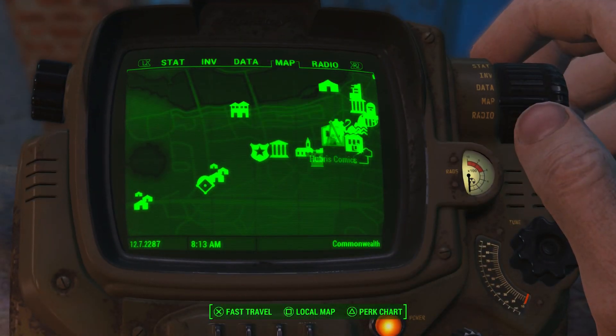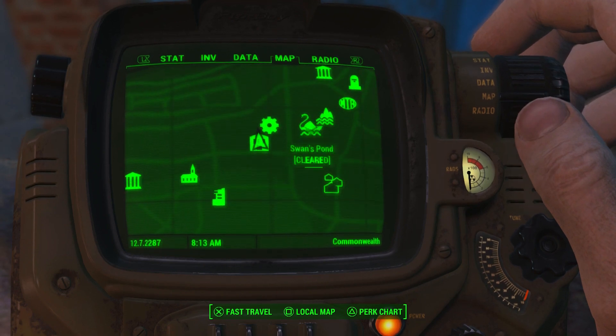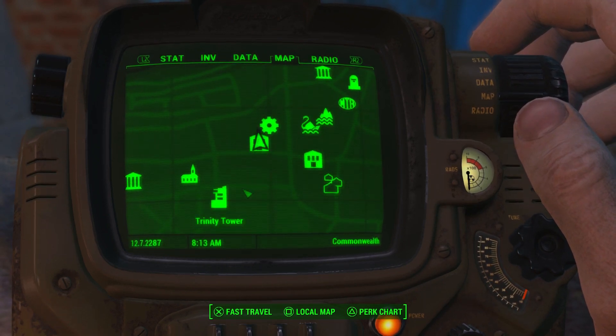To get this gear, you're gonna have to go to Hubris Comics, which is located north east of Diamond City and just below Vault 114.